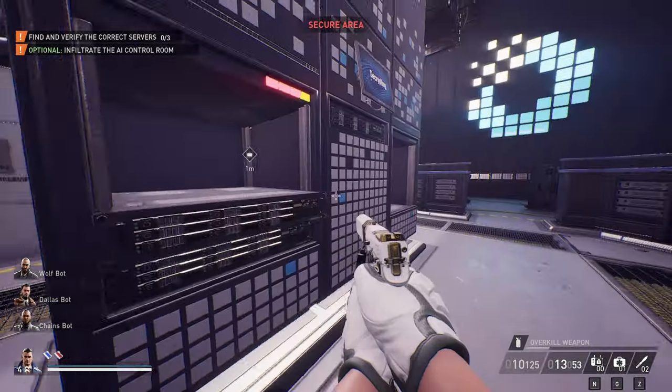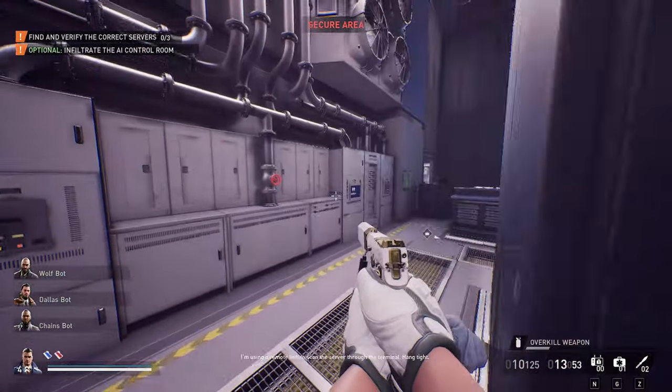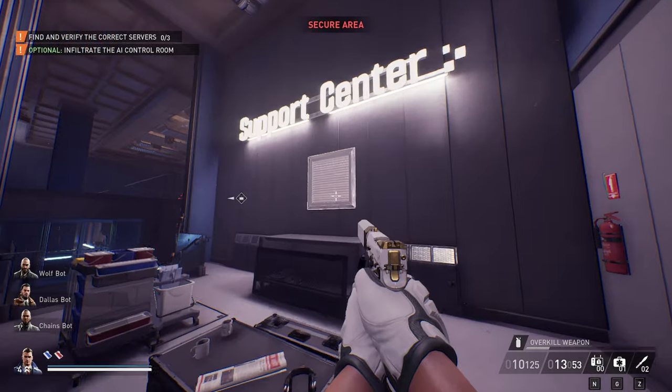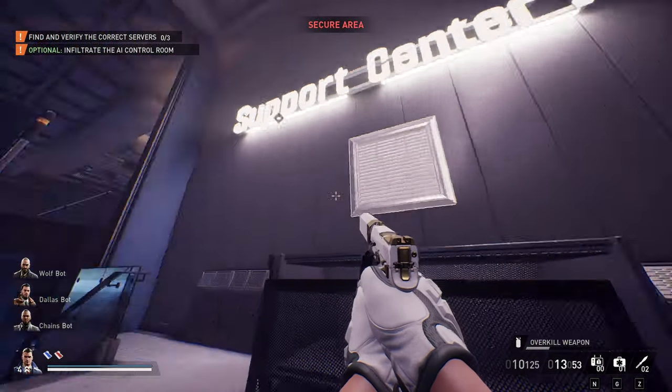My volume just cut out - that's alright, it should help me focus. So the drone rooms are A, C, and E.